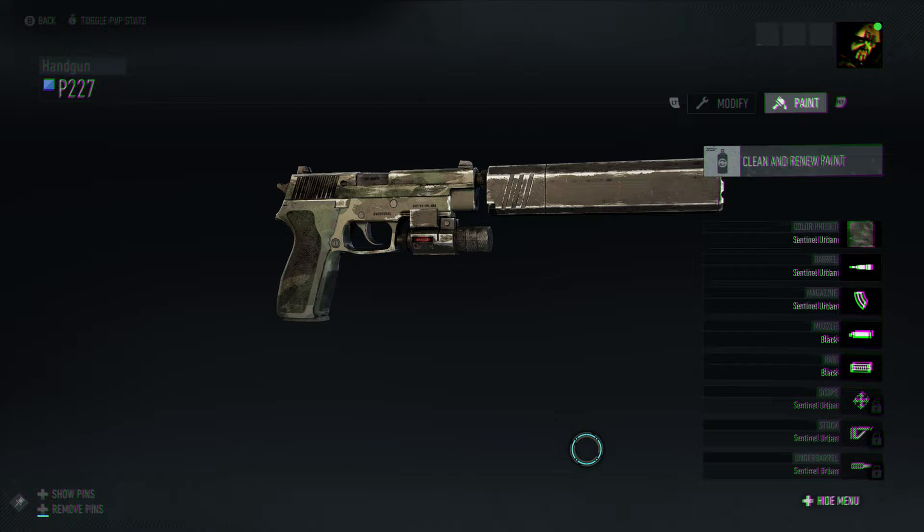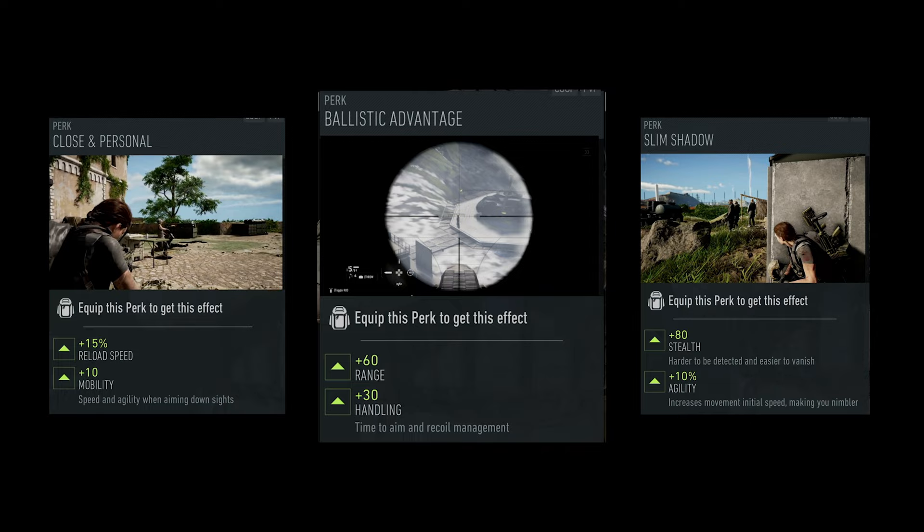Now let's go over my perks. There are three perks I run in Ghost Recon Breakpoint that are going to give you guys success no matter what. I like to use the Close and Personal perk, the Ballistic Advantage perk, and the Slim Shadow perk. I run these perks 100% of the time — I never switch these three off. You really want to lean into that stealth, hit targets down range, and reload quickly when you're in a pinch.